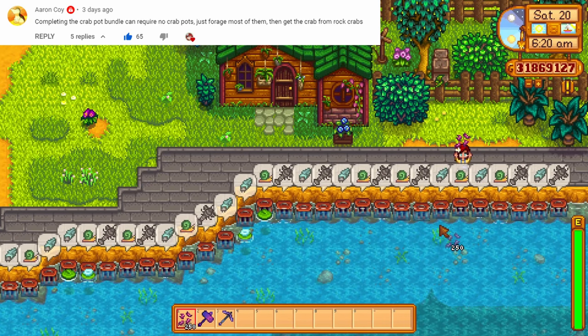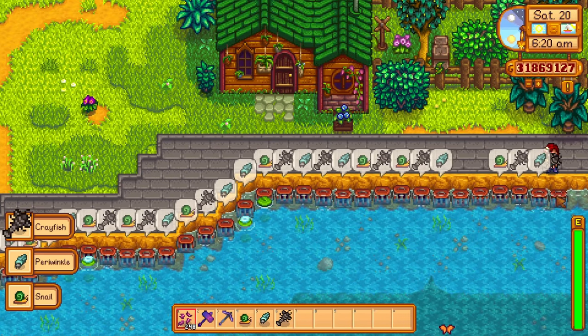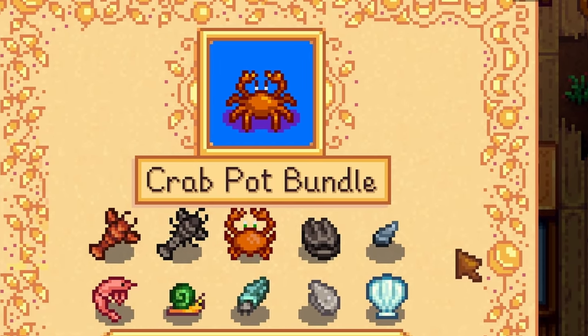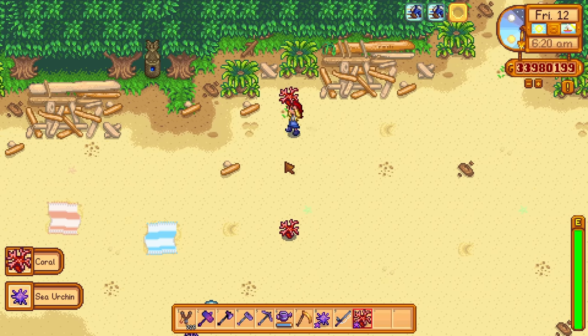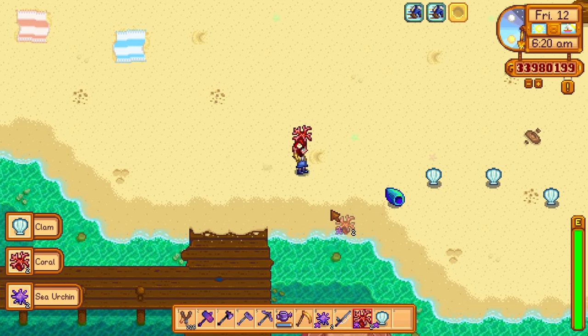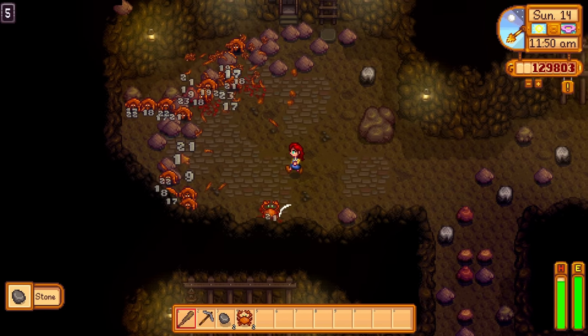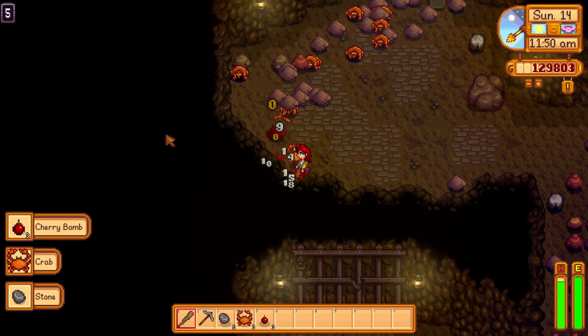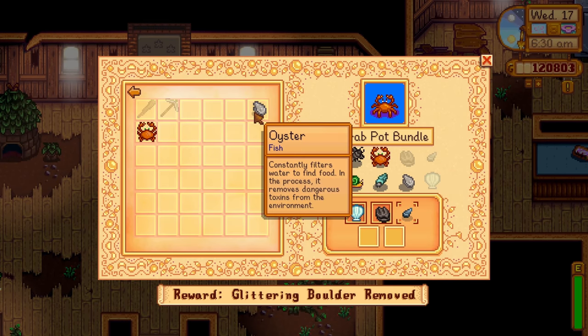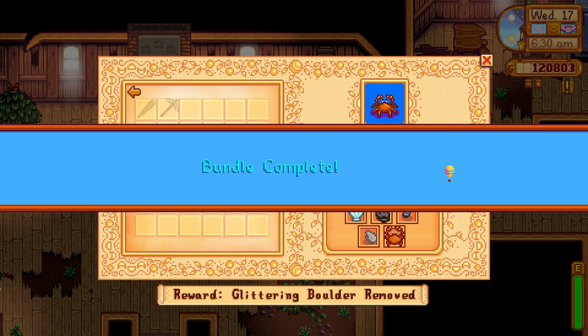Crab pots are really expensive to craft and they are not really worth the investment, but we need them to complete the community center. Well, not actually — you can forage for most of the items that are required for the crab pot bundle. And you can get a crab from feeding rock crabs in the regular mines. Meaning you can complete the crab pot bundle without ever using a single crab pot.